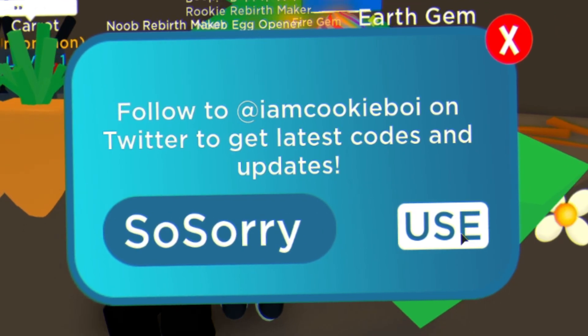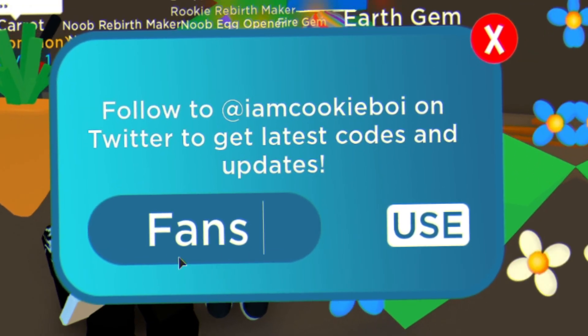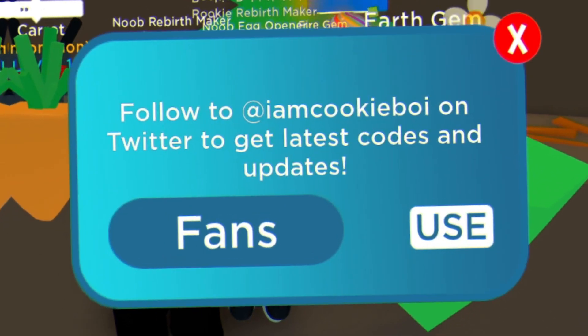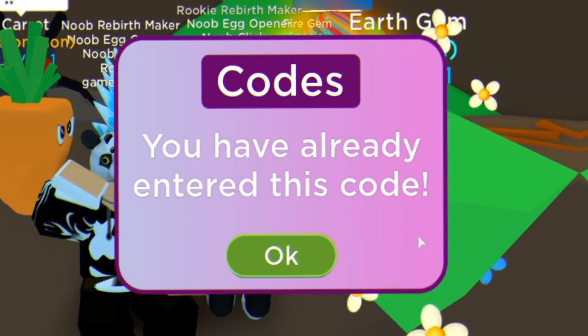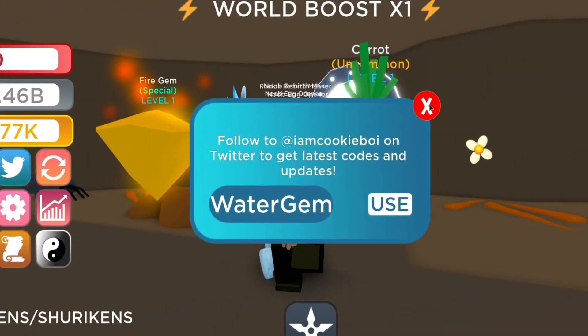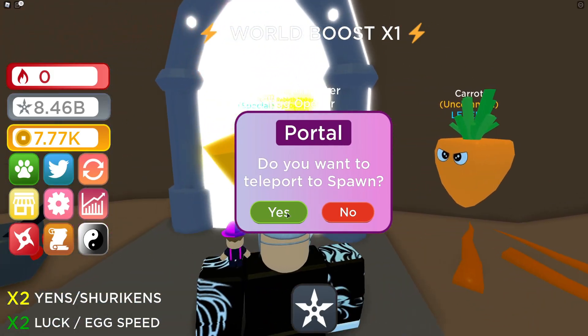Then guys, let's move on to the code 'sorry'. After that, you have the code 'fans'. And finally, to end off today, I'm going to end with the code 'watergemgun' — use this one. And that guys is currently all the new codes right now in Ninja Clicker Simulator.